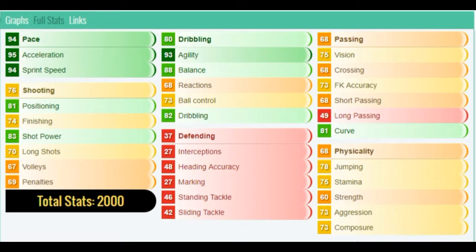94 pace: 95 acceleration, 94 sprint speed. 81 positioning, 83 shot power, 93 agility, 88 balance, 82 dribbling, 81 curve, 75 stamina — pretty basic stats really. Also 73 kick accuracy, 73 ball control. Pretty basic, but his pace and agility really do stand out from that list.